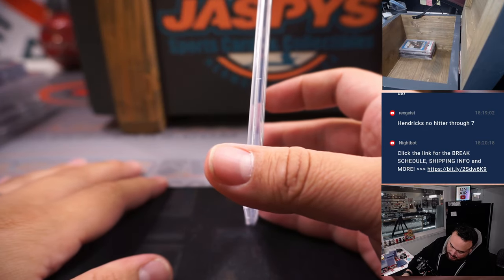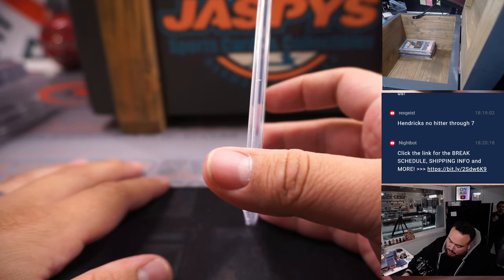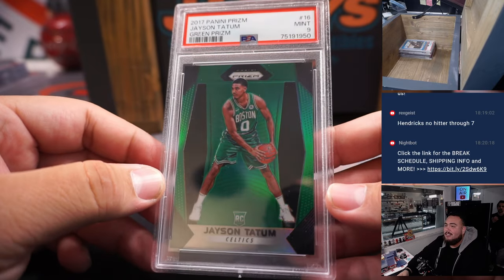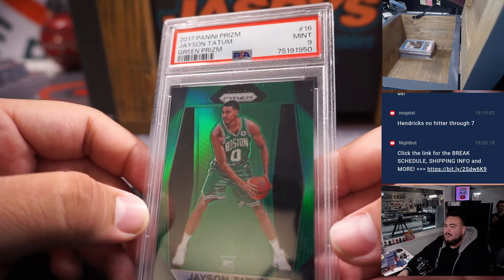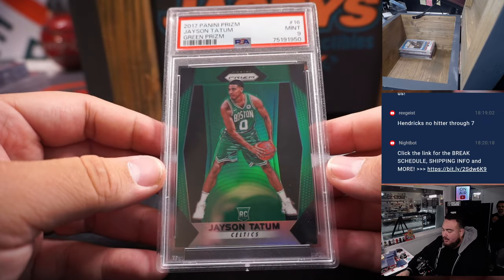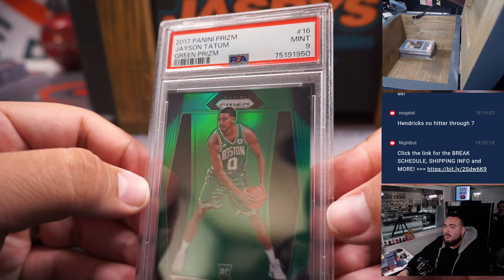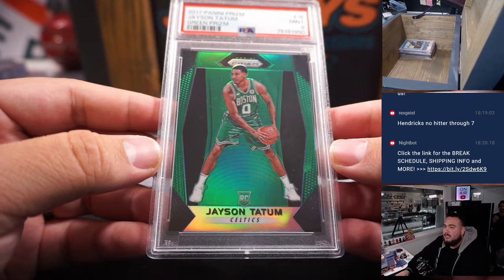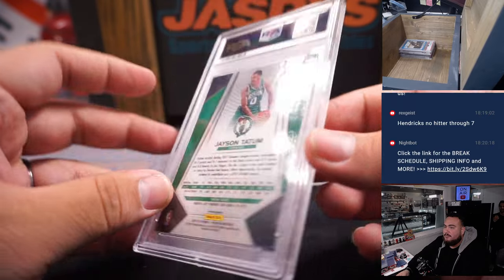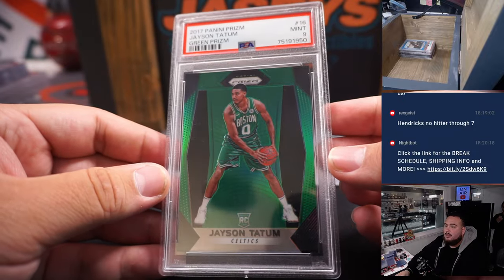We're starting to get into some of the nicer, bigger stuff. This is a 2017 Panini Prizm Green Prism Parallel — color match and all — of Jayson Tatum. That is a PSA 9, but still a very solid one. Green parallels are still tough to pull, and of course this guy is a pretty big ball player.